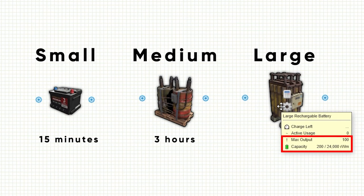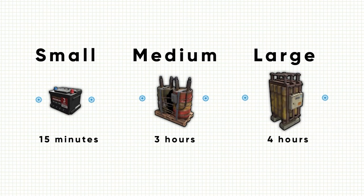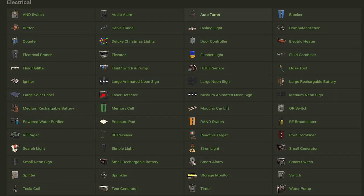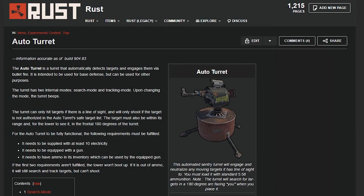The large battery has 24,000 RWM and a maximum output of 100 — at full charge and maximum output, it will last around 4 hours. Next, you will want to connect your battery to an electrical device. In Rust there are many different electrical devices, each requiring different amounts of power to operate.